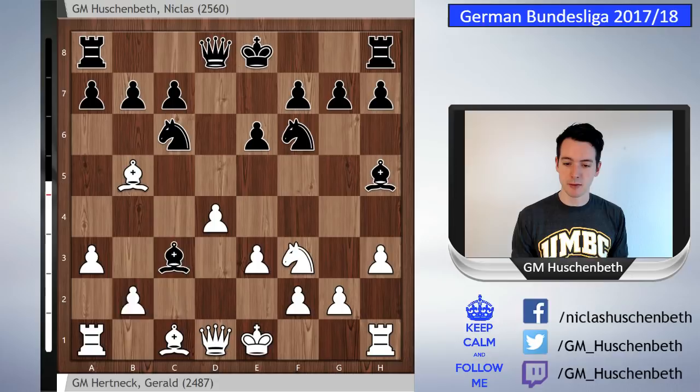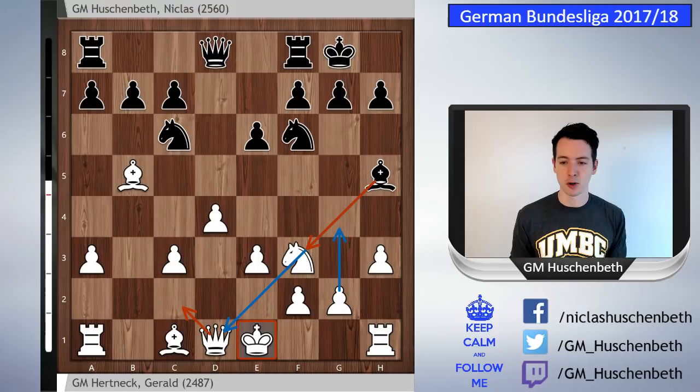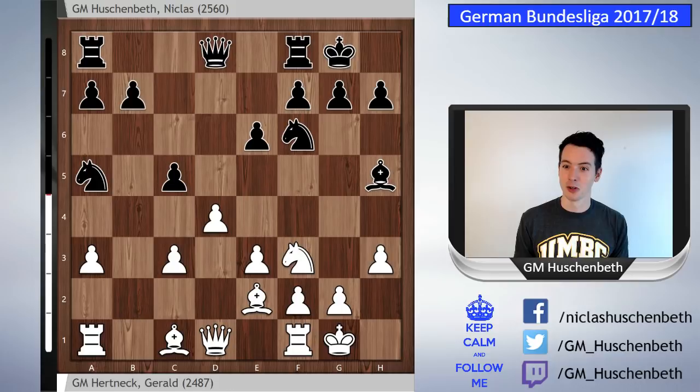So here we are both on our own. My opponent went bishop e2, a logical move because of this pin — sooner or later white has to do something about it. He doesn't really want to go g4 because it would weaken his king too much, and if he moves his queen there's always the threat of taking on a3 and damaging his pawn structure. Knight a5 was also logical to me because I want to go c5 and attack the pawn center, and I'm a little ahead in development.